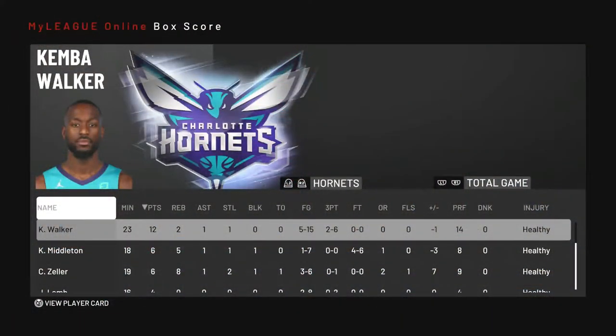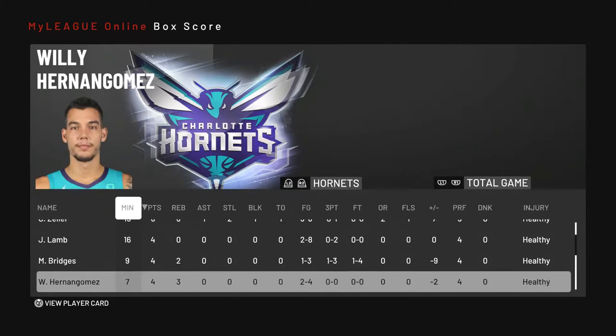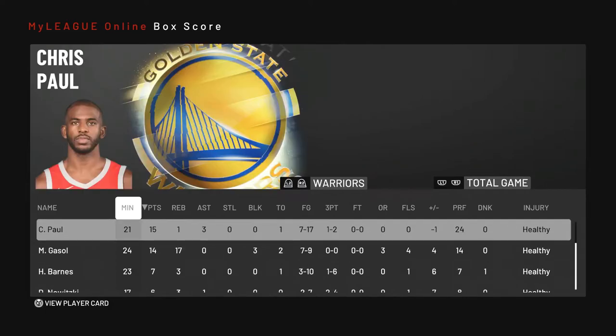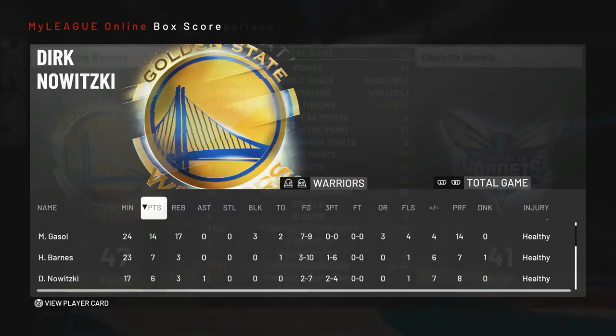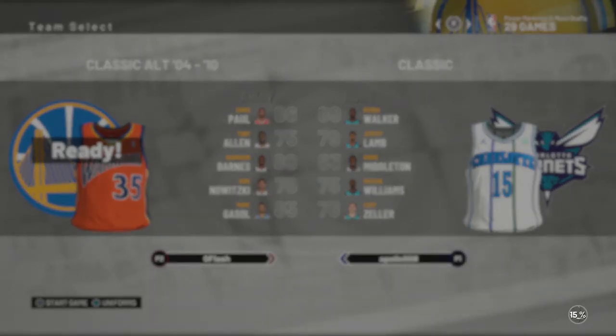One minute left in the fourth quarter, that's it. We held Kemba Walker to five-for-fifteen from shooting. Our team had a balanced effort from Chris Paul, and Marc Gasol with 17 rebounds — that's insane. We held them to 29 percent shooting. Our team was 40 percent, but mainly in the second half I was just chucking with my bench. But besides that, good gameplay overall — I'll see you guys in the next one. If you guys enjoyed it, leave a like, leave a comment, turn on post notifications.